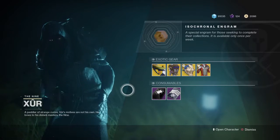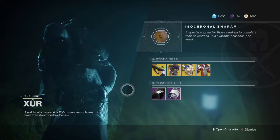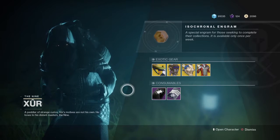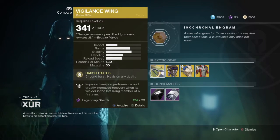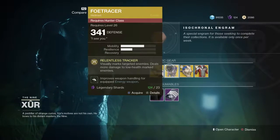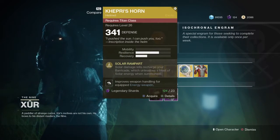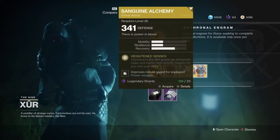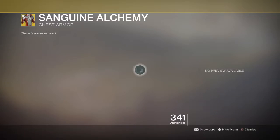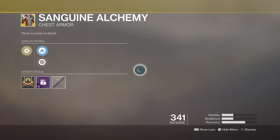What's going on guys, welcome to the video. Today I'm going to tell you what Xur has this week. He got his exotic gear — he has the Vigilant Wing, a new Hunter's helmet, a new Titan helmet, and a new piece of armor for your Warlock.